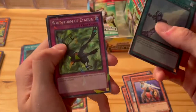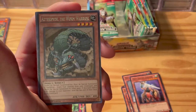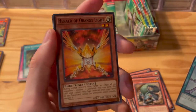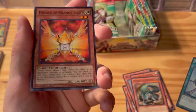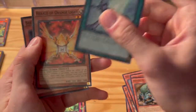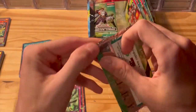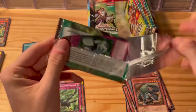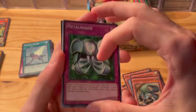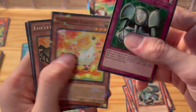Psychic Sword, Windstorm of Etaqua, Insect Optera the Worm Warrior. Herald of the Orange Light — that's actually one of the rare cards in the set, really cool to see that — and then Seed of Flame. I believe Herald of Orange Light also comes as a shatter foil and is actually the rarest card in the set, so that's good to see. Metal Morph — good looking card — and Dolce Baffle.